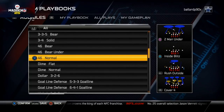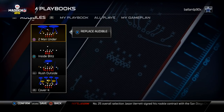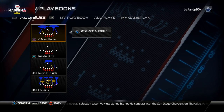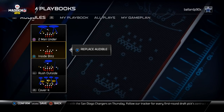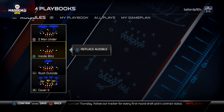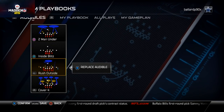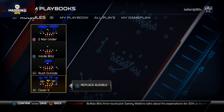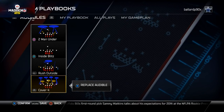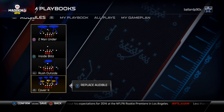This is 4-6 normal — this is our power formation. I like to come out in the cover three, and then the audibles I set are: two men under, which is a max coverage man blitz where I can set up the same pressure from the zone blitz and set it for man as well; inside blitz, which is an inside man blitz — a different type of pressure with man showing behind it; rush outside, which is a run defense; and cover four, which is a max coverage defense. I've got all the sets for success covered, and I can hot route right into my cover three zone blitz from my cover three base play.